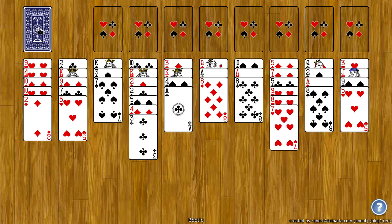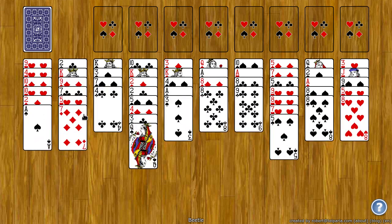At any time you can click the stock to have one card dealt to each tableau spot. Also, when there's an empty spot, you can put any card in there, or any correctly ranked pile so long as it's the same suit in descending order.